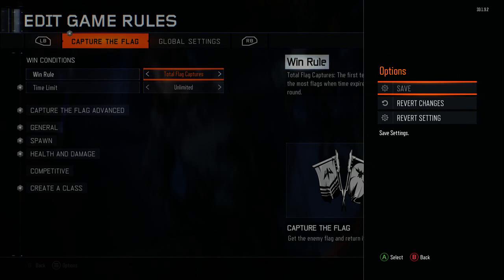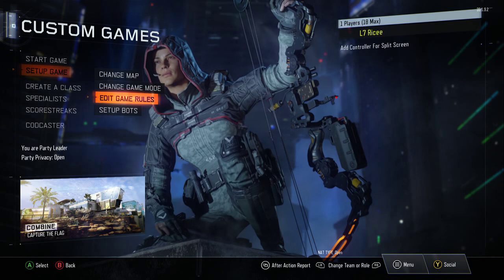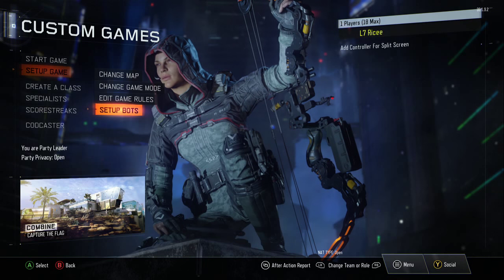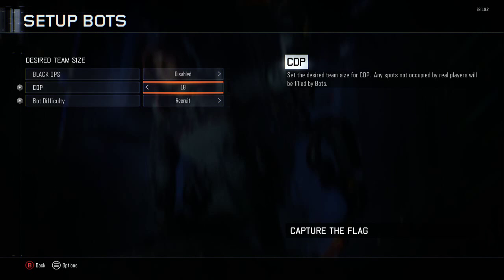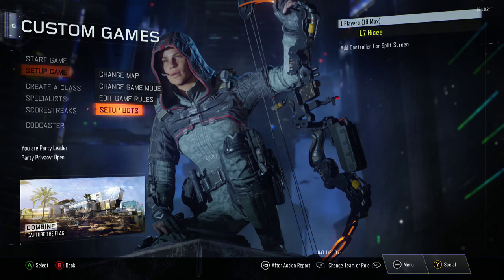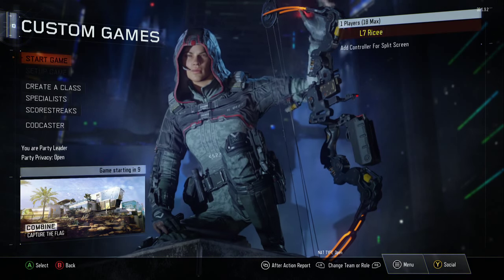Sadly, I can't save it right now and I'm kind of scared this might disconnect me from the game because it did that multiple times already. But going to set up bots — you want to put 18 on the other team as recruits. I chose Combine and all you want to do is start it up.